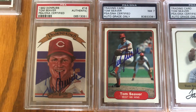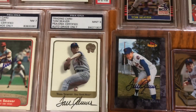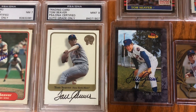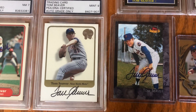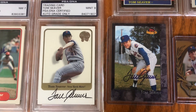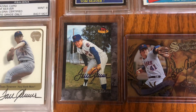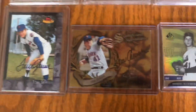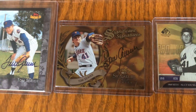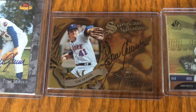And then I have an '82 Fleer signed, and a 2001 Fleer Greats of the Game — love that set, working on that set. Just a really cool, clean card. And that's an in-person autograph of Seaver on an old Topps American Pie card. The Significant Signatures set is just a really, really cool set from '97.